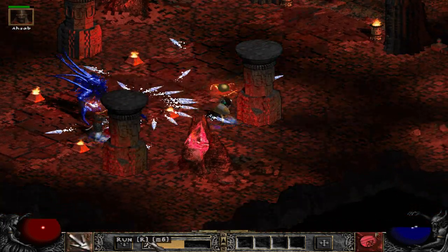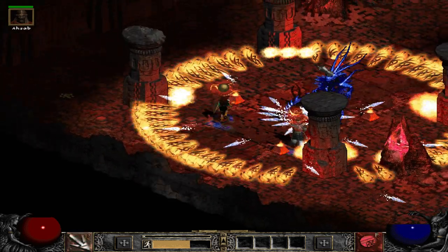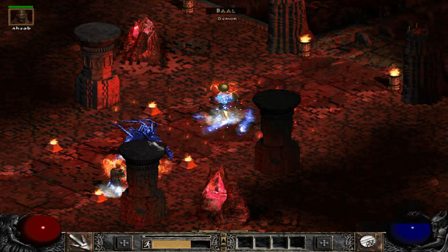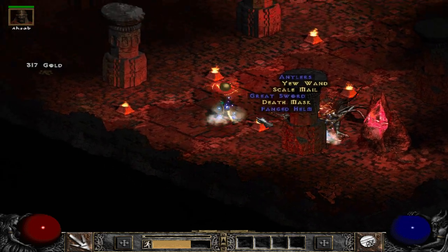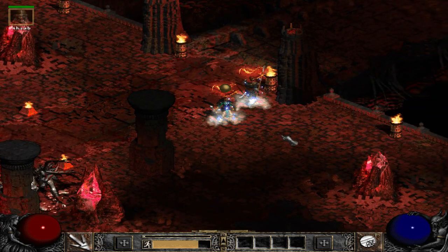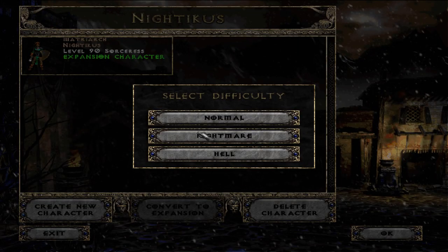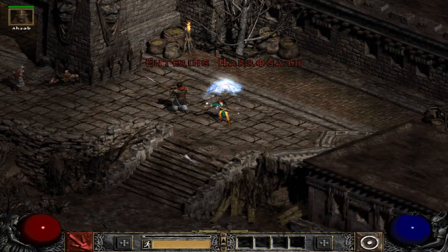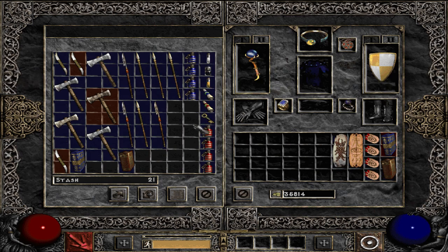I forgot my potions and I forgot my portal — no potions and no portal — so this is taking a little bit longer than usual. Wouldn't that be funny if we actually found it for the video? Let's get on to where I prefer to actually look for Tal Rasha's Guardianship. I'm going to grab a couple potions here, because that was kind of silly last time.